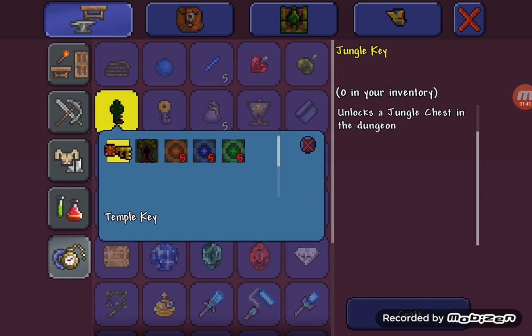You need the same as the hallowed key — you need the temple key and the three souls, well, five of each — but you also need the jungle key mold, which is actually found in the jungle. I actually got this one from the temple, so the temple will also drop the hallowed key molds, but it's best to actually go to a place with a lot of enemies to help you find the key molds.